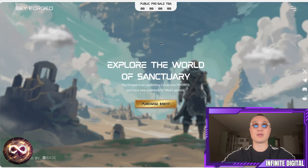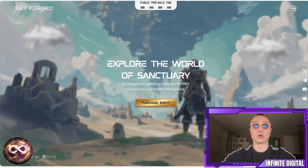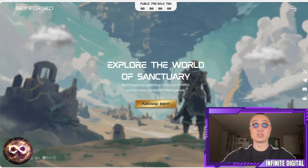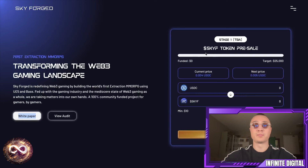Getting into the actual game: Skyforge is a World of Sanctuary, an upcoming extraction-style MMORPG setting a new standard for Web3 gaming. If you want to get the token, the link will be attached below. You can get your airdrops on Zeely, or connect your wallet and purchase tokens directly. The current price is $0.04 and the next price will be $0.05, so be as quick as possible as tokens will run out soon judging by what I've seen from the entire ecosystem.